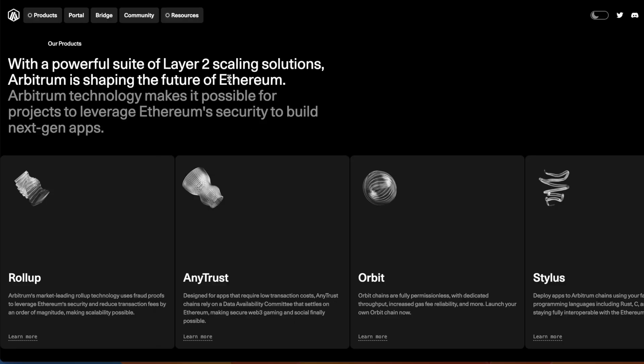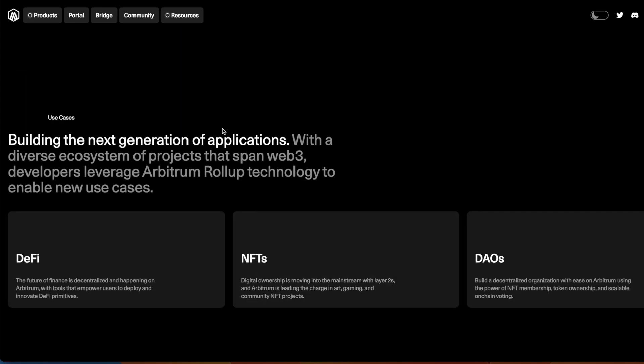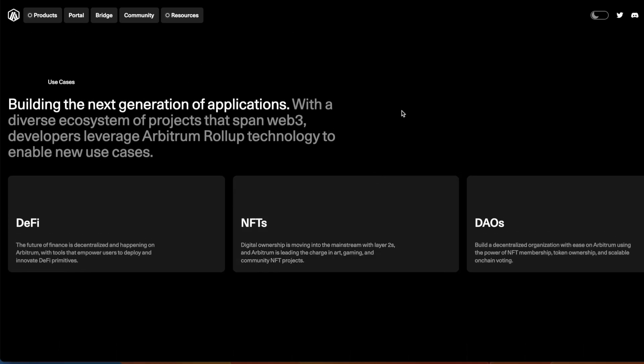You can see the powerful suite of layer two scaling solutions. We'll start with Rollup — it is the market-leading rollup technology. Fraud proofs leverage Ethereum security and reduce transaction fees by an order of magnitude. It is going to be the big powerhouse behind DeFi, NFTs, and DAOs. Rollups are huge and very underrepresented. Web3 developers leveraging Arbitrum rollups are already doing it behind the scenes in droves, and it's important for everybody watching to know this is already alive and happening.